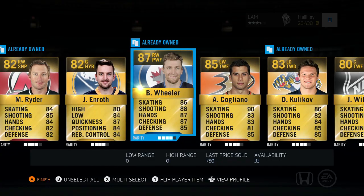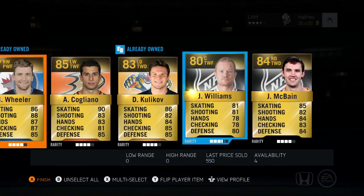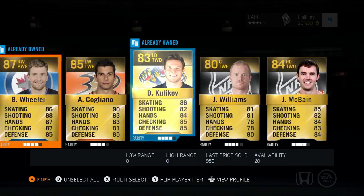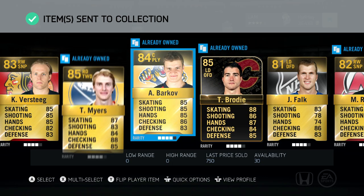Any milestones? Blake Wheeler, and I think that's just about it. There's nothing too much in here. McBain, Williams — I remember McBain was on Carolina before, but I guess these are not that great of packs. Myers, Brody — yeah, it's not horrible.